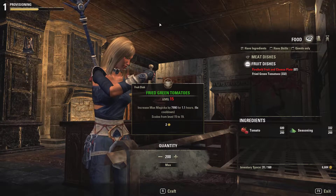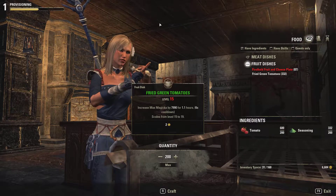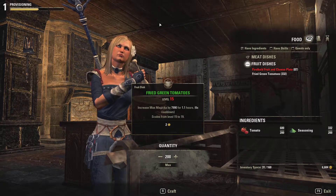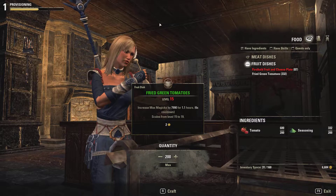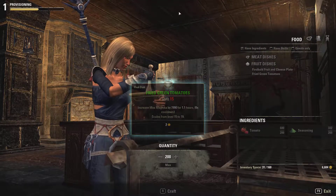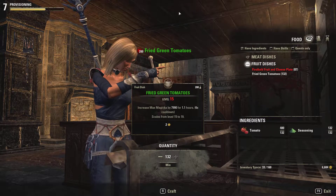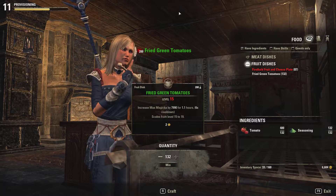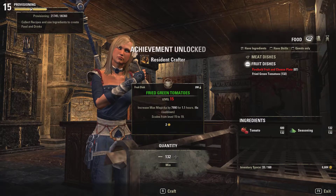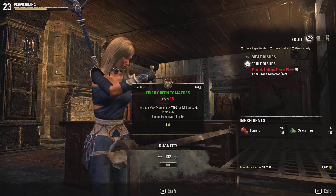I'm going to craft only 200 here at the moment because I want to get above level 30 so that I can reinvest the two skill points and craft higher level recipes. So now we're going to craft 200 pieces, which should get us above level 30 roughly. Isn't that satisfying? Resident crafter — very nice.